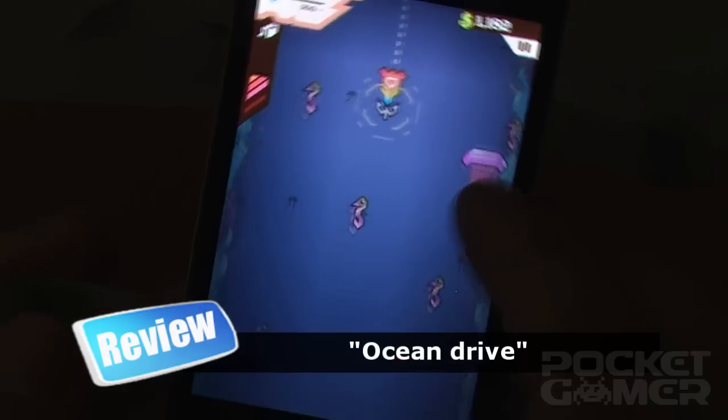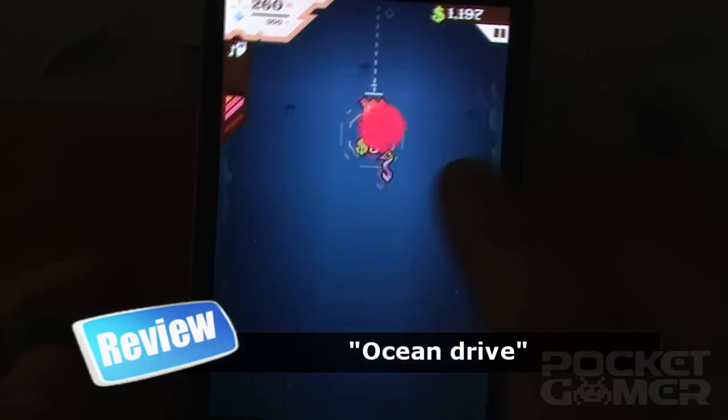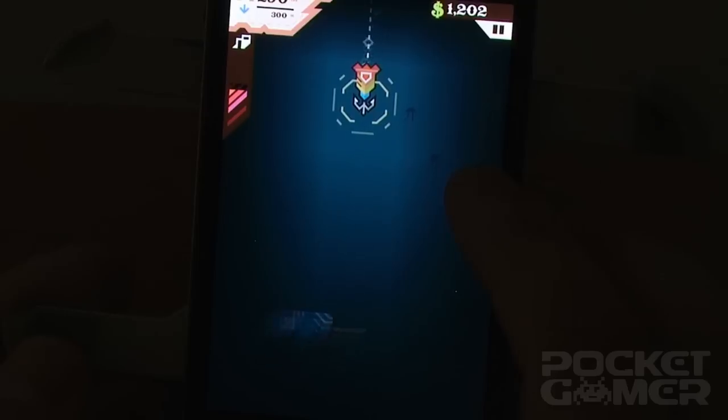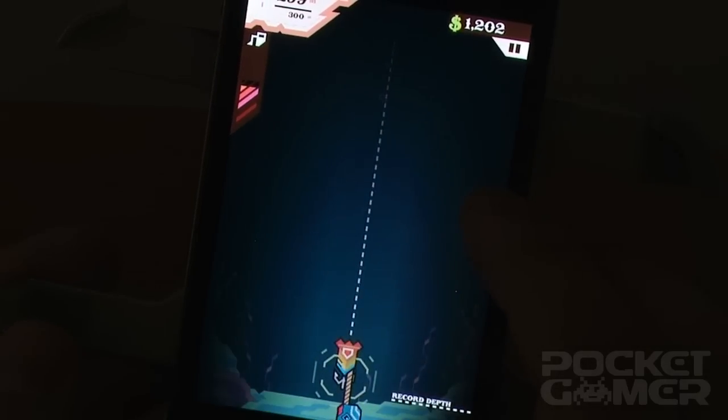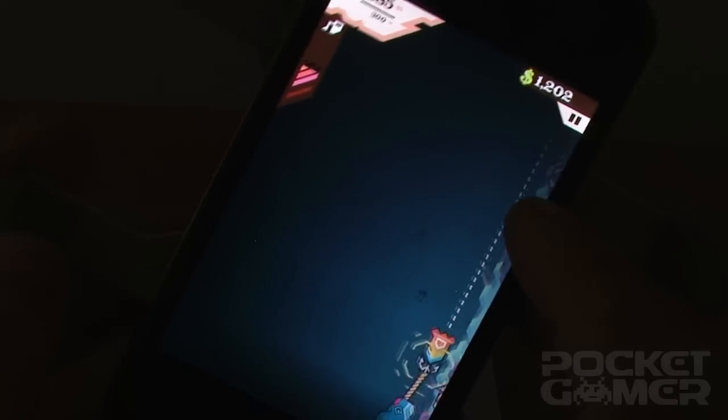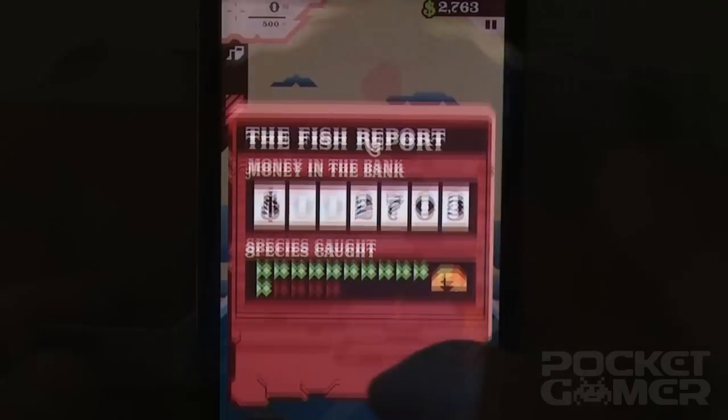Once you start to encounter the really expensive power-ups, you need to knuckle down and start thinking strategically, not least following the game's cult film quoting advice to take dead aim at the rich fish. You also have to physically play better, honing your swerving and dodging skills, learning how to time your saw bursts, and avoid the score-sapping jellyfish both under and over the water.